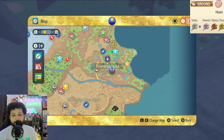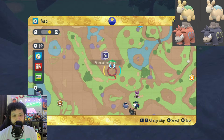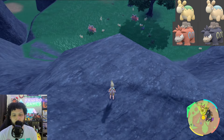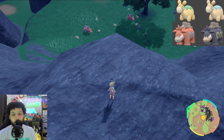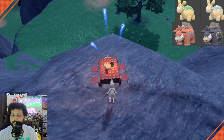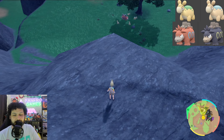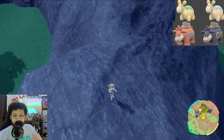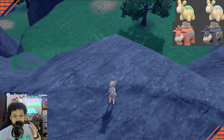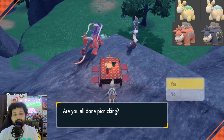Next up is Numel and Camerupt. We're going to go into North Province Area Two with a Ground type sandwich. My exact positioning is just south of the Fire Scourge Shrine on this mountain hill — on the part of the hill that has a triangle point. Do a picnic reset here and get a full 15 spawns of Numel and Camerupt. Camerupt is going to be all black-purple, so super easy to notice. Numel will have a light blue color on its top instead of light green. Sometimes a spawn will be behind you, so do a quick turnaround. Relatively easy shiny hunt. Good luck.